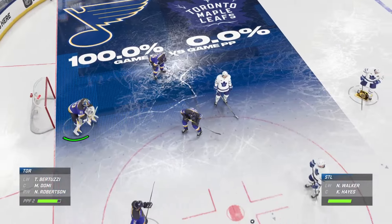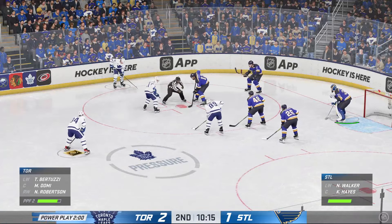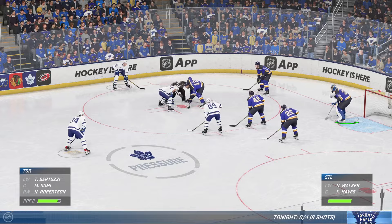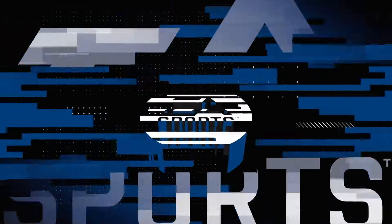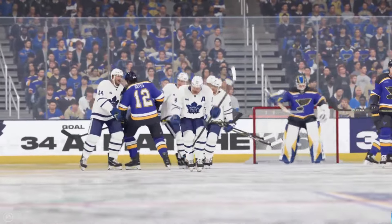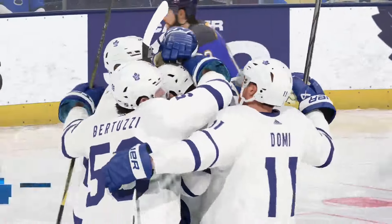Another chance here on the man advantage. They haven't scored on the power play yet, but they have another opportunity. The key to this one — gain possession so they can set up. Jomi's got it. Now they'll look to see what they can do. Scores! Off the post and in! Well, that's a real sneaky one. That fooled the goaltender — not much room available, but that one was perfectly executed.